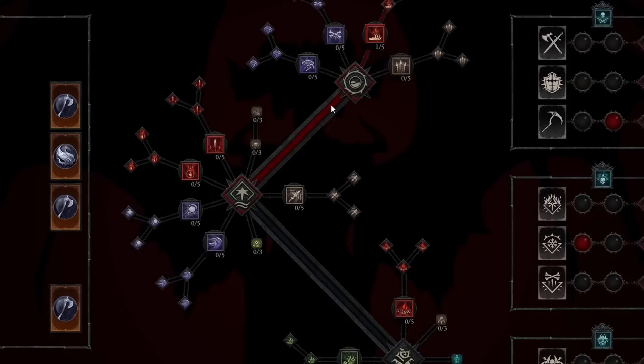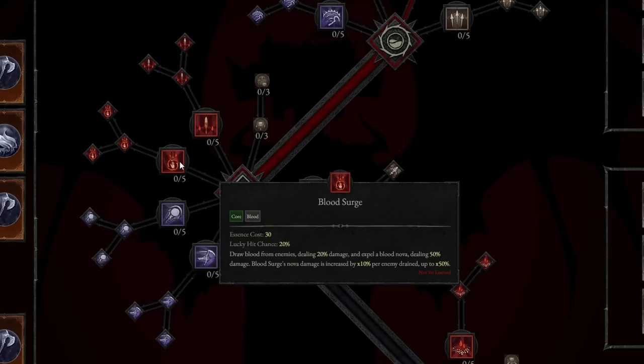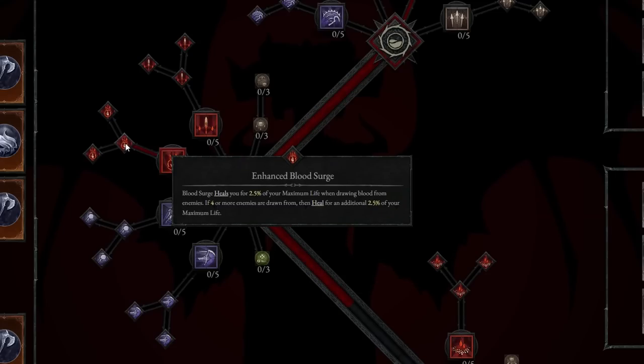Blood Surge is down in the core skills and is a skill a lot of us are going to want to take. With Blood Surge, you draw blood from enemies dealing 20% damage and expel a Blood Nova dealing 50% damage. Blood Surge's Nova damage is increased by 10 times per enemy drained, up to 50x — just absolutely huge. Enhanced Blood Surge heals you for 2.5% of your maximum life when drawing blood from enemies. If 4 or more enemies are drained, you heal for an additional 2.5% of your maximum life, making you very tanky.